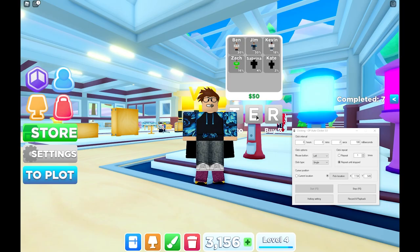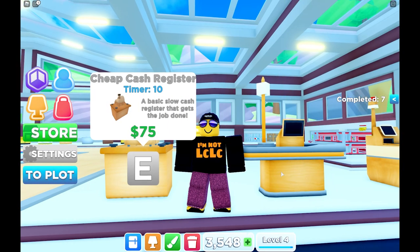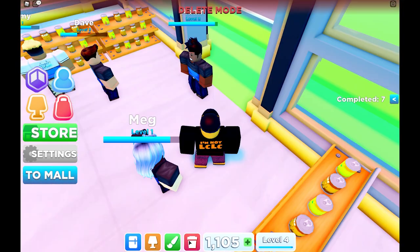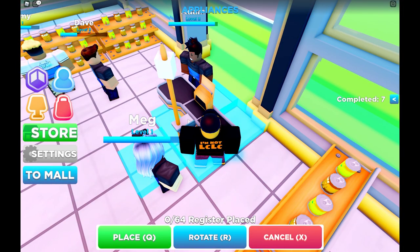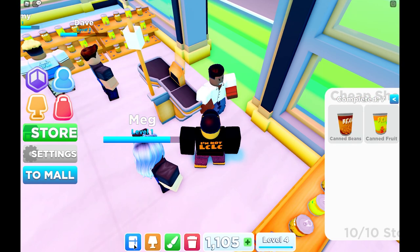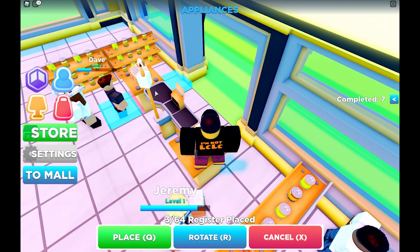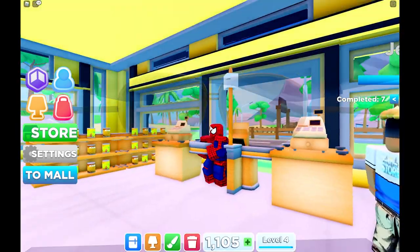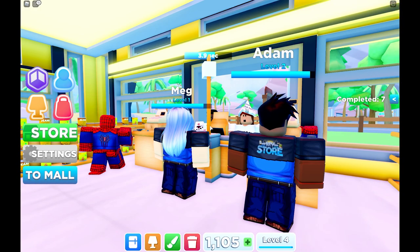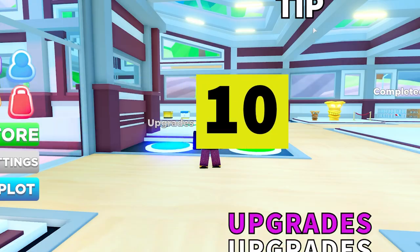Tip nine: the next thing you want to upgrade is your cash registers. The standard one is really slow — takes 10 seconds. This upgraded one takes 8 seconds, it's much faster. So we're going to buy one of these and replace our cash registers with a much faster setup. We're going to load up some staff and get them serving customers. This one takes 8 seconds to serve a customer and the old one takes 10 seconds — money, money, money.